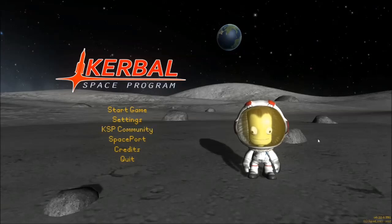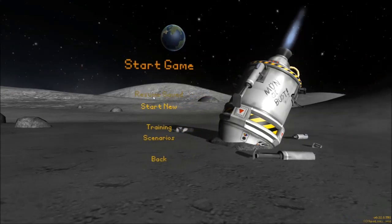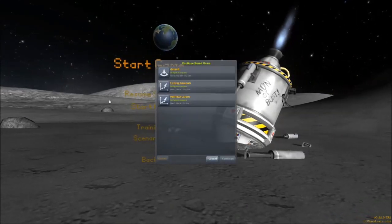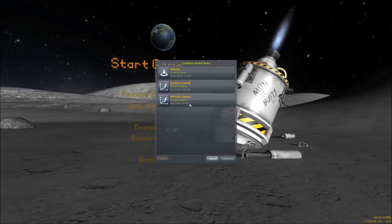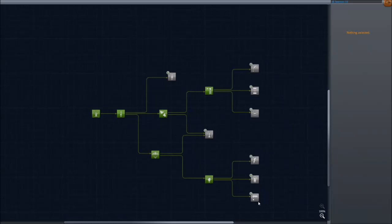Hey everybody, this is Way2Fail back with more Kerbal Space Program Career Mode, where today I'm going to be doing the most ambitious mission I've done yet, which is going to be a flight to Minmus to try and land and then fly by the moon as well to rack up some good science. You can see the tech tree.